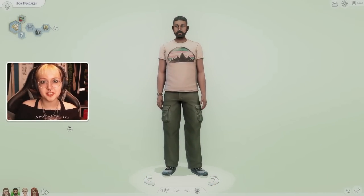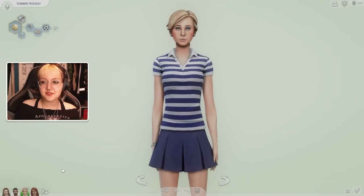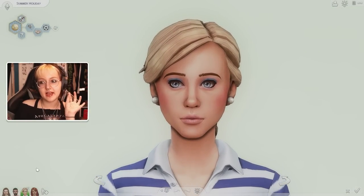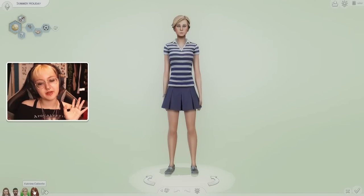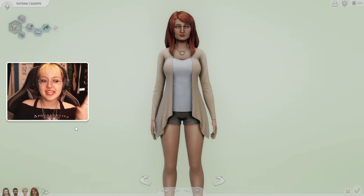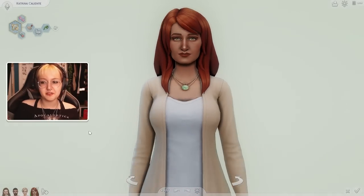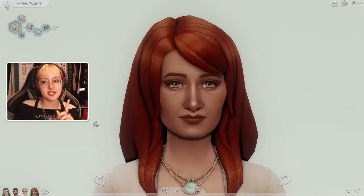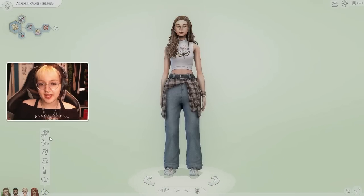So I picked some iconic townies. First we have Bob Pancakes, who is a legend — last time we used Eliza, so let's see who has the best genetics out of the married couple. Then we have Summer Holiday, who I feel is always just... there, and her makeup choices really scare me. And then Katrina Caliente, the updated version, which I haven't really looked at up close yet.